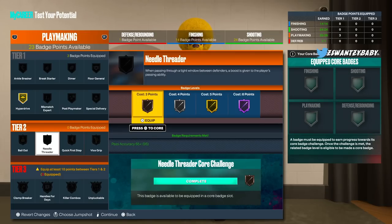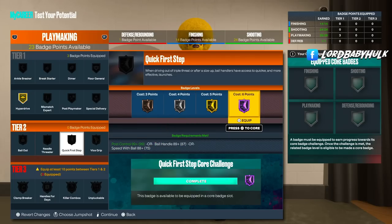A PG would definitely need Needle Threader at some level depending on the stun effectiveness, but I can't speak too much about it yet. Now Quick First Step — for a guard you gotta max it out, you have to. They're slowing this game down so much this might end up being the worst 2K to me, strictly based off it being a slow game. All they had to do was buff defense — they didn't have to nerf offense to make it seem like defense is better. Then you got the stamina being as low as ever, the adrenaline boost, different shot timings, and now everything's super slow.